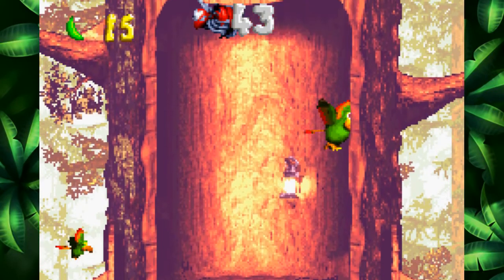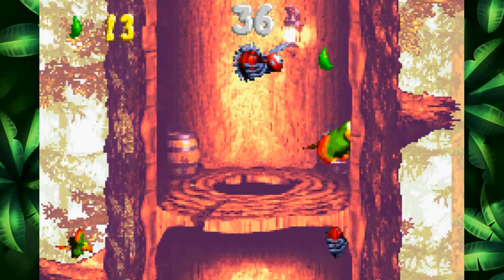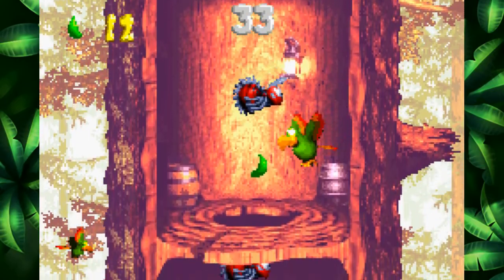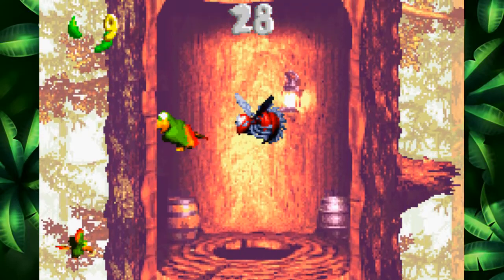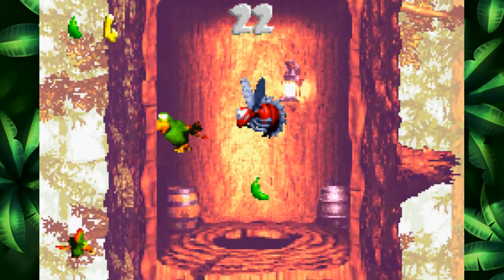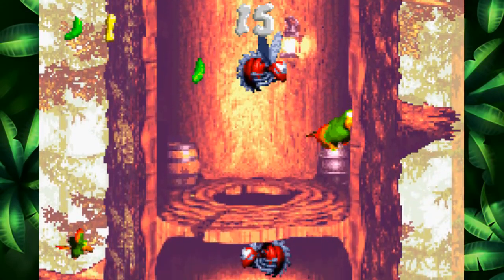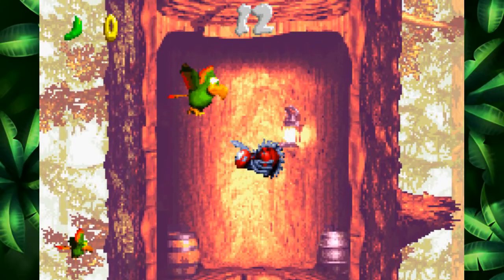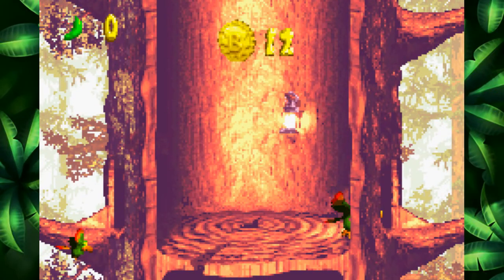Anyway, gotta collect some bananas, so let's make sure we can actually come over here and collect them. I missed one. Gotta basically do a rotation around the zinger - make sure we don't hit it, because that ends our bonus game. And then on our way down, after we collect all the bananas, make sure we don't hit that other one going back and forth. It would really help if all of these bananas were in the same location. That was actually pretty close.